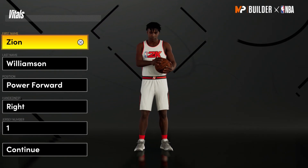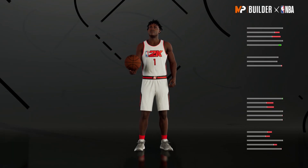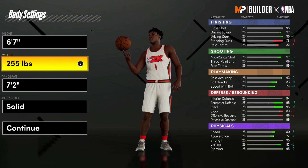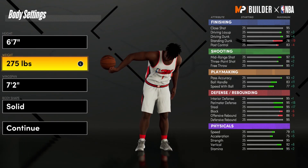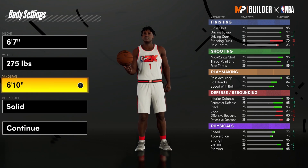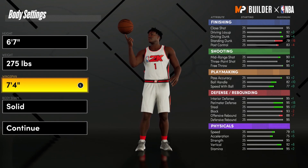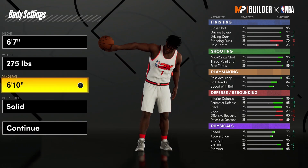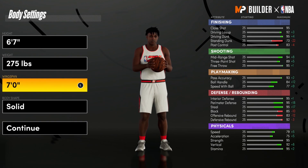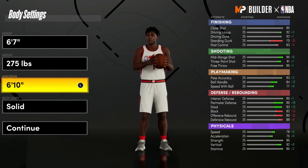The very first thing you have to do in the vitals is put your position as a Power Forward, then continue to the body settings. Zion Williamson's height is 6'7" and he weighs 284 pounds, but we can't go to 284 at 6'7". His wingspan is 6'10" but I don't see why we should max it out to a 7'4" wingspan, because it helps with the driving dunk — at 6'10" you still have a good driving dunk.